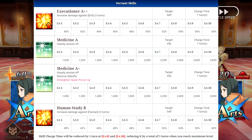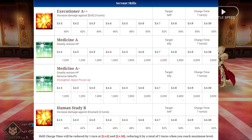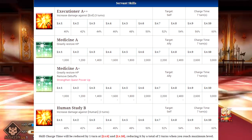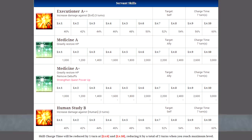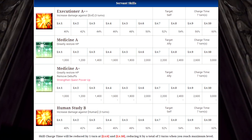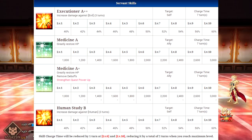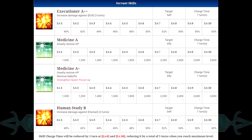His second skill is called Medicine A, which will greatly restore HP to one ally. This is pretty cool because you get to pick which character you want to heal — there's 1,000 HP at level 1 and 3,000 HP at level 10, so it's pretty nice. You can also strengthen this with the strengthening quest power-ups, and this will also remove debuffs from that ally as well. It doesn't actually increase how much HP you heal, but removing debuffs and healing is really nice, so you'll definitely take that.